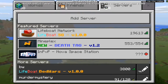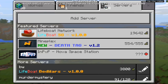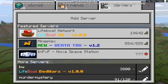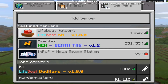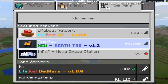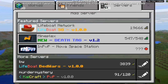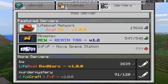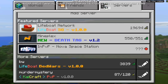In today's video, we finally have the new servers for the new MCPE 1.2 beta for build 4. As you guys can see, we have Lifeboat Network, Mineplex, and NPVP.